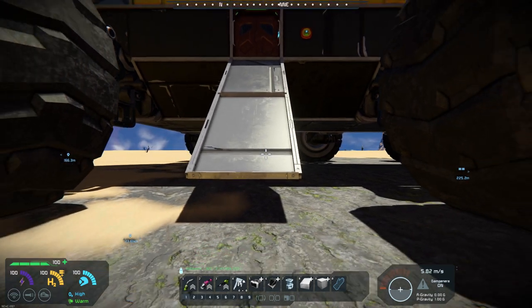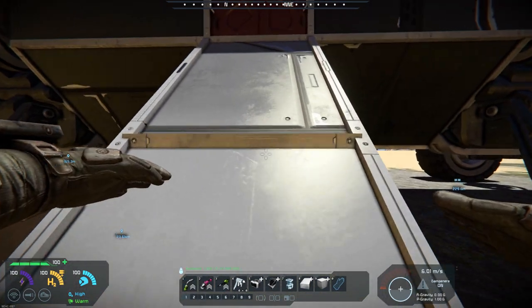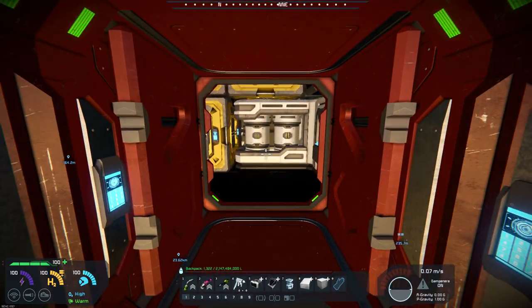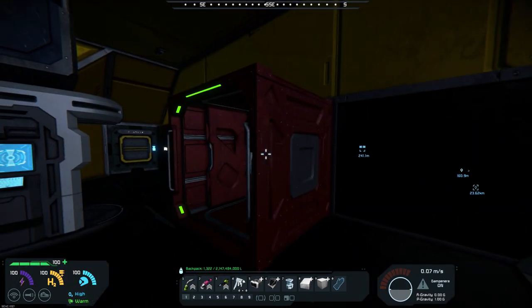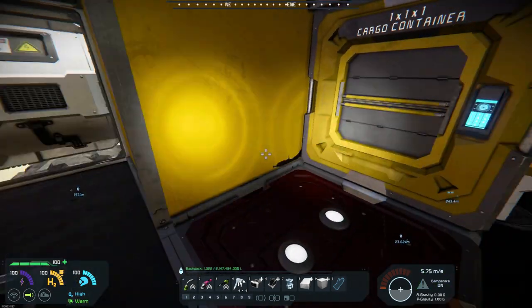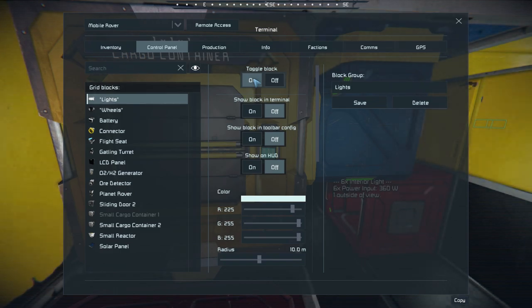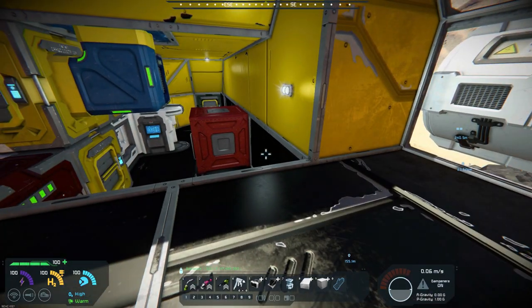I added a ramp because I play without a jet pack on planet, so I needed a way to get up to it. I also added an interior door — that interior door is not part of the original pod. Let me turn some lights on here. Control panel, lights — let's turn them on. There we go, that's better.